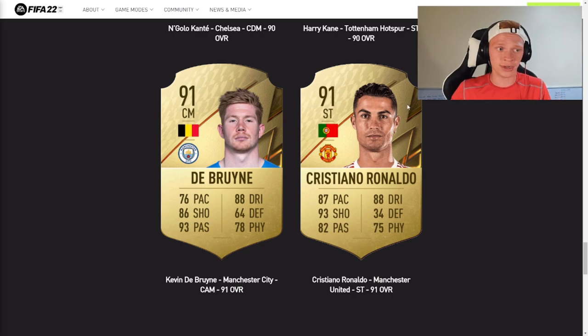The very controversial one: Cristiano Ronaldo getting a downgrade from a 92 to a 91. I don't think he deserved the downgrade, because now he is lower rated than Lewandowski. I think it would have been fair to have Messi at 93, Lewandowski and Ronaldo at 92. But nonetheless, it's an unbelievable card — 87 pace, 88 dribbling, 93 shooting, 82 passing. To still have 87 pace on FIFA at 36 years old is almost unheard of, so that's a very cool thing to see.